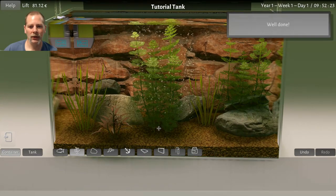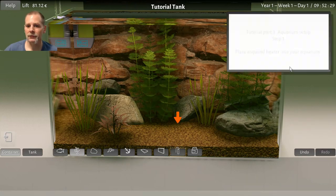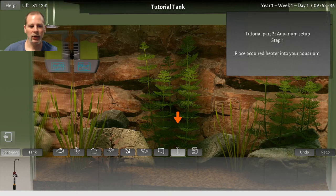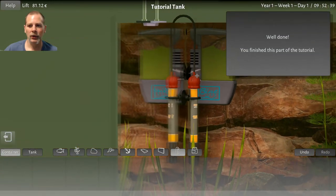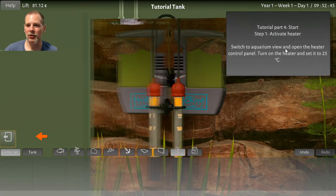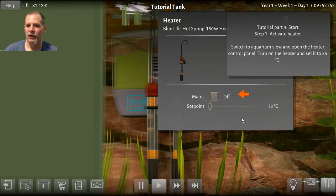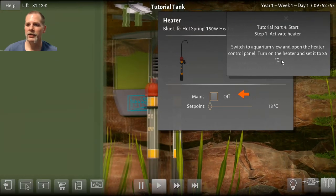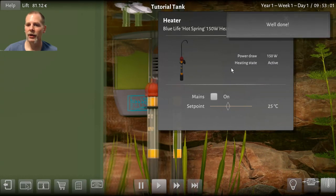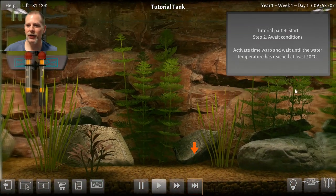Let's get this last one in here. I like the sound effects. Can we zoom in? Yeah, we can zoom in too. Place the acquired heater — let's put our heater in. It's really zooming in. Switch to aquarium view and open the heater control panel. We've got a control panel for the heater — turn it on and we're going to set it to 25. I'll close that window. Oh nice, it auto-zooms for you so you can see the whole thing.